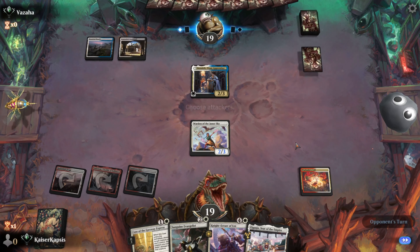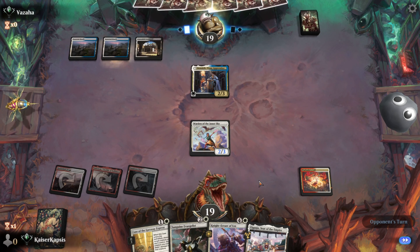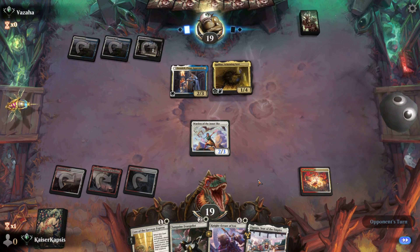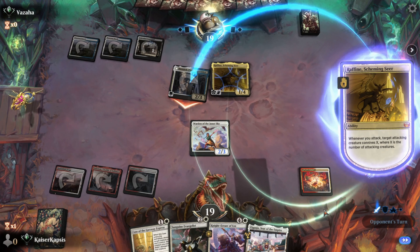Warly Death's Call — one of the best enchantments from Murders at Karlov Manor. Very, very strong card. There's Raphine. Okay. Danik is swinging. Danik has lifelink.